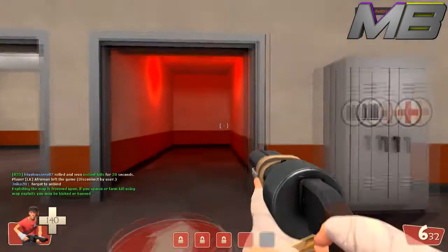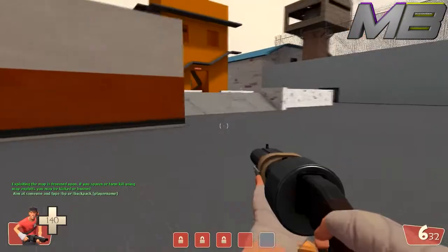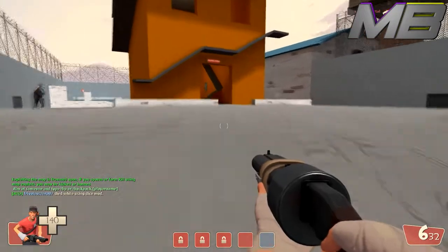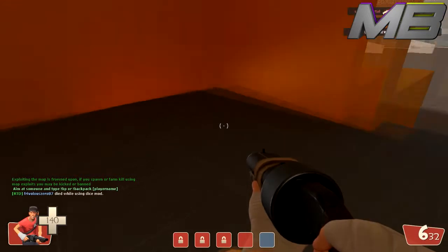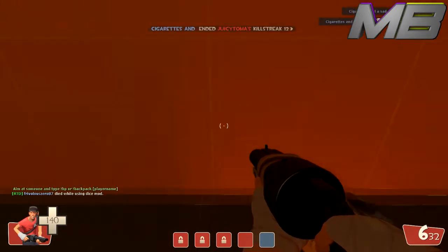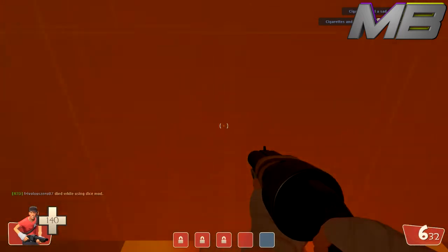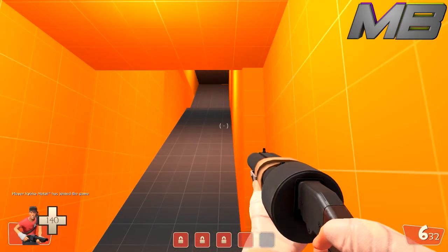You can use whatever key you would like — I just prefer using K as it's very accessible and it's not in the way of another conflicting command. Then you just go right where the secret door is and you want to rapidly press that key. So I'm rapidly pressing K and boom, the door opens!